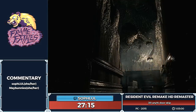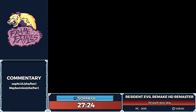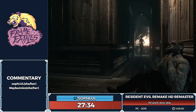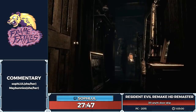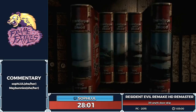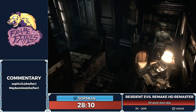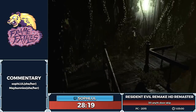All the dodges are going well and we're getting good zombie RNG. Why can't I do this in a PB attempt? The run's been going pretty good so far. This guy's having a bad day — got poked by the bees. Now we have the Neptune boss — don't look if you don't want spoilers. Someone thought it was a whale — funniest thing ever.